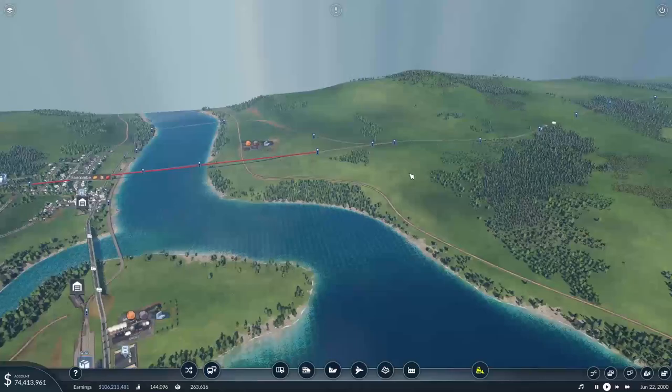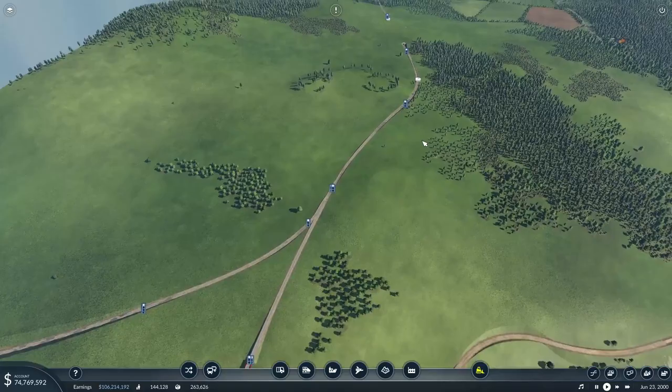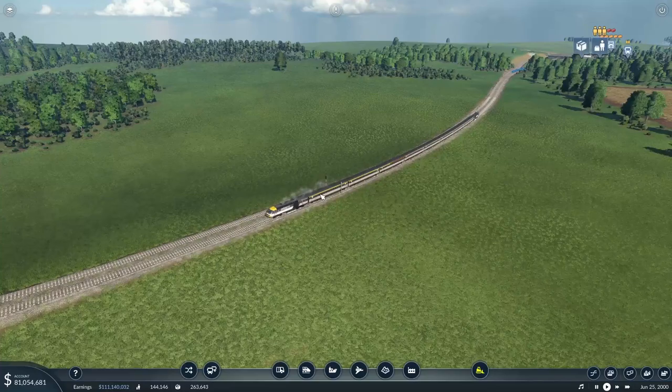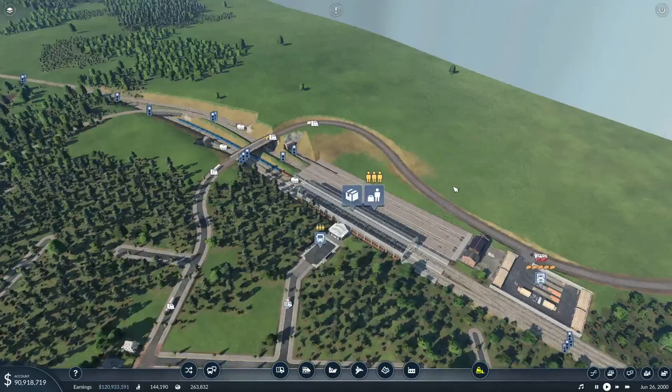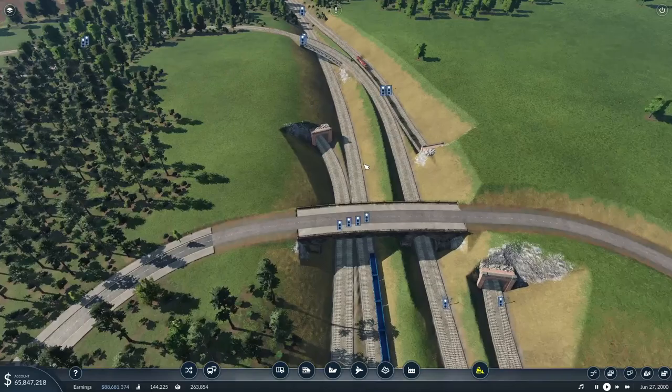Steel will bring in a lot of money. This is what we're up against — this section of track is just too congested. Freight train, freight train, HST. A full HST — that's what we like. So the HSTs can continue running at that capacity, but we need to really do something about the amount of tracks. I reckon a four-track would be absolutely fine down here.